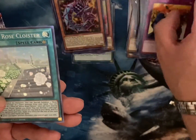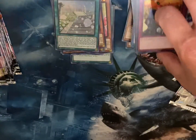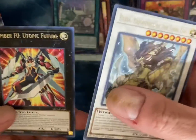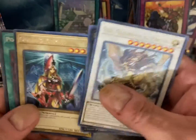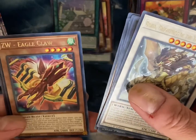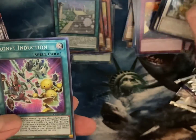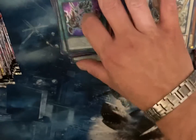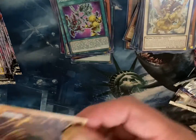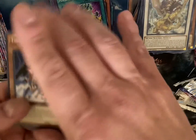White Rose Cloister. I'm just kind of going slow — sorry if there's a bunch of stuff where you're thinking, 'oh, you're showing me junk.' I've got a couple of those already. Magnet Induction. No gods yet, no gods yet — but we've got half this box left, so we're not worried.